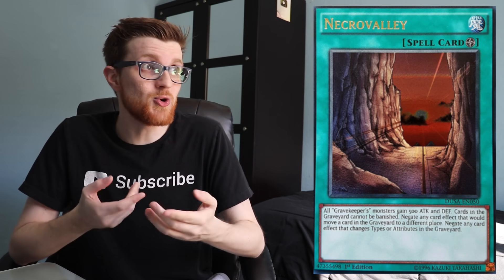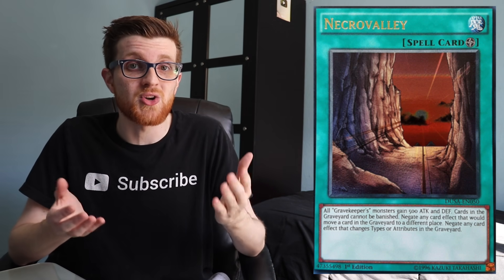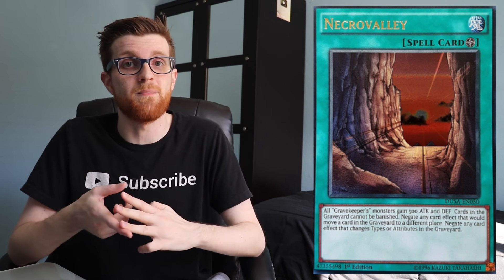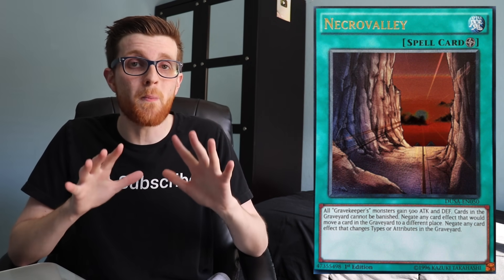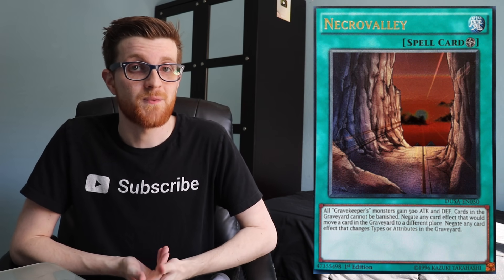Another set of going first cards targets the graveyard specifically, and I'm talking about Necrovalley. You could argue to side Necrovalley since it's a field spell you can search with Terraforming, giving you effectively five copies. It shuts off Spinny, shuts off Jack Jaguar, shuts off the ability for their trap to be recurred, and shuts off Sunlight Wolf from recurring resources. There's so much recursion in this deck that Necrovalley can be really potent if your deck can play under it fairly well.